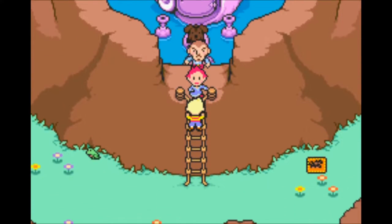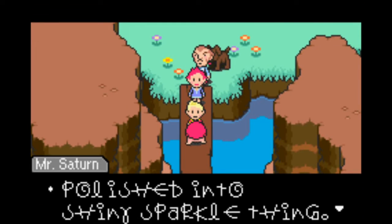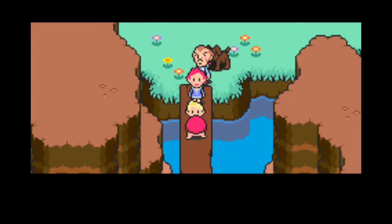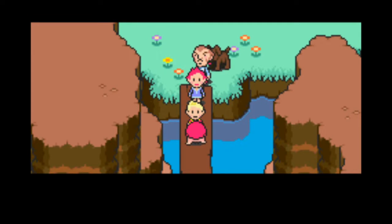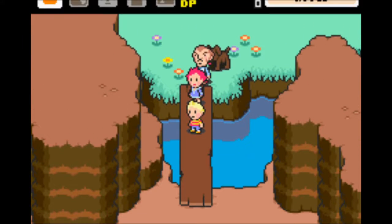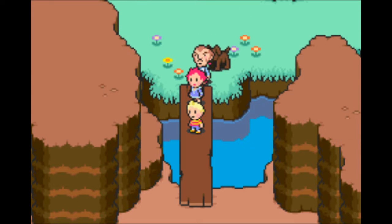Time to head to the temple, but before we do that I'm gonna do a little bit of prep work. We got ourselves the Courage Badge back — and it turns out it's the Franklin Badge. Not sure what Mr. Saturn was doing all the way out here, but we got the Franklin Badge. It's a badge that reflects lightning — that sounds like it could be useful. I'll actually be right back, because I want to rearrange everyone's equipment and try to clean things up a little bit before the next section, because we're gonna need it.